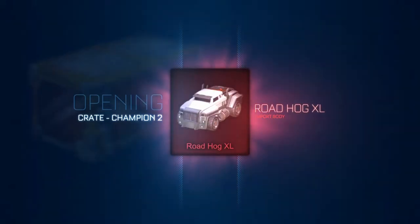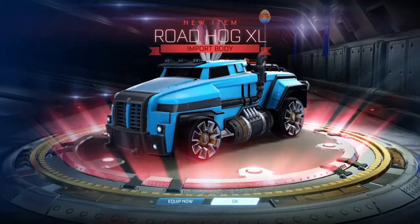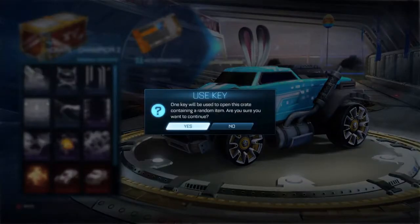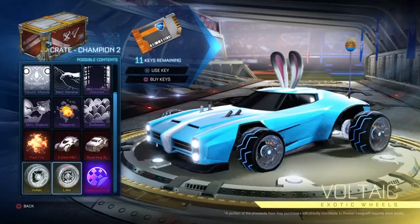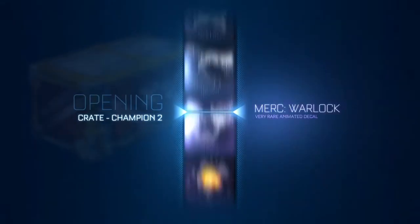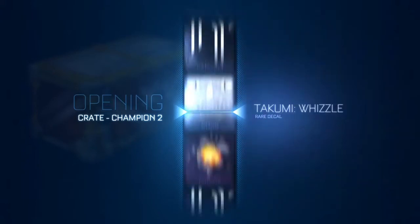We got it! Lobos and Voltax for wheels — yeah. Roadhog XL! So we've got every single vehicle in the game except for the Mark 2 and the RXT — but no one wants those. What are the wheels? I think it's Voltax. Yeah, Voltax and Lobos — we don't want Lobos, but Voltax wouldn't be too bad. Painted Crimson Voltax, I would take those no doubt.